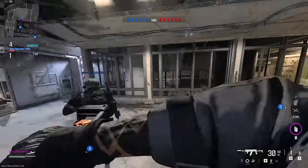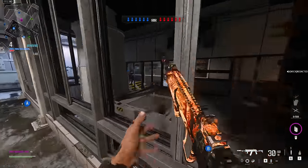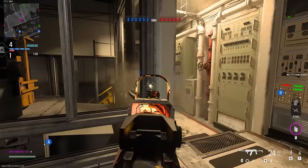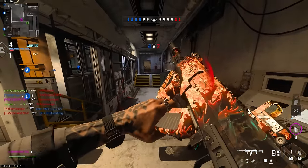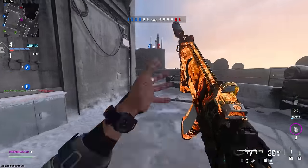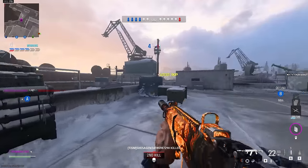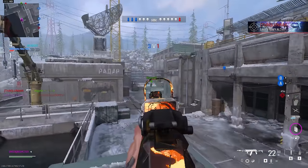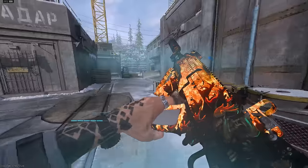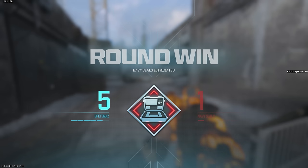We're gonna nade it and push A. We look - door's open, someone's here. Teammate went through the left side and didn't die, so I knew he was coming through the right side. There he was - we killed him. Now we gotta keep peeking, watch the corners. I'm gonna take the top of this crate to see if there's anyone in the spawn - there wasn't. Teammates ended up winning the round just like that.